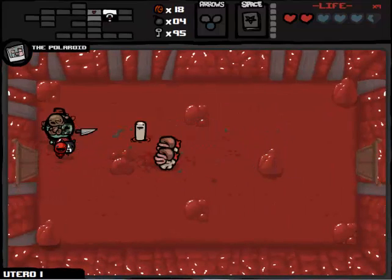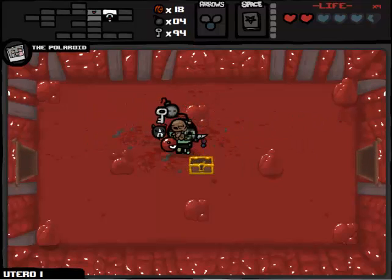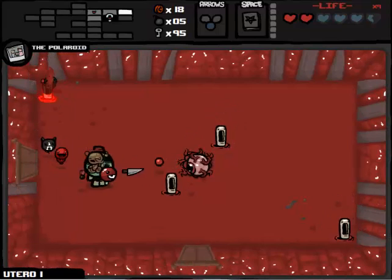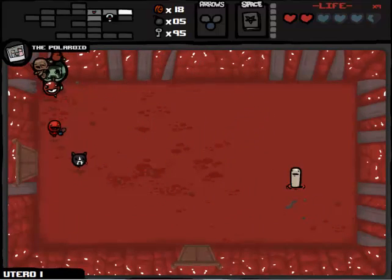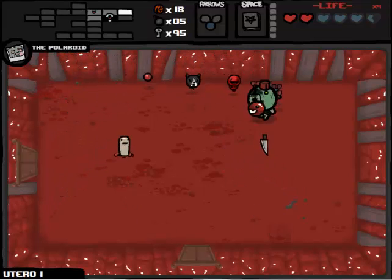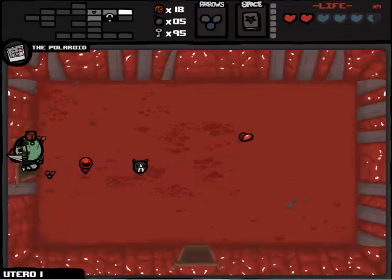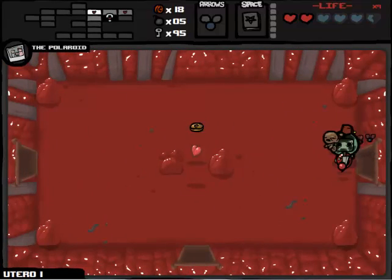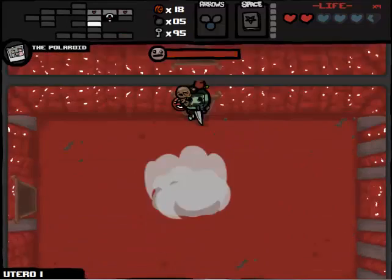That was a good barrage of Mom's Knife - all these are dead. Golden chest, more money. And what am I hoping for? I'm hoping to find the boss really fast, get a deal with the devil, trade two hearts for Guppy's Paw. And if we can trade two hearts for Guppy's Paw, then we're in permanent polaroid invincibility. Then we'll think about maybe going to the Cathedral. But that all depends on Guppy's Paw basically.